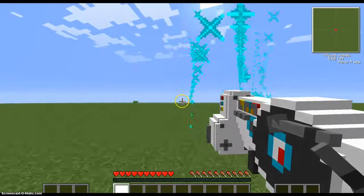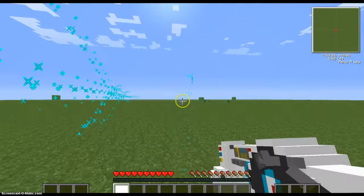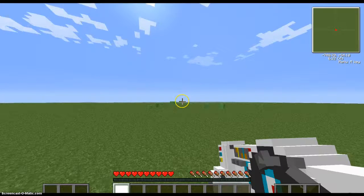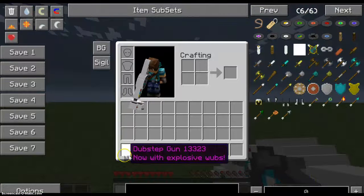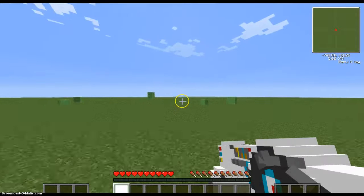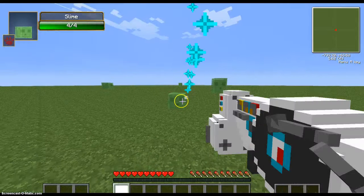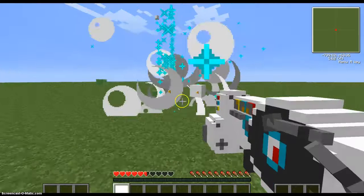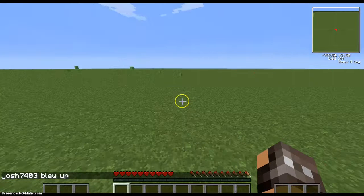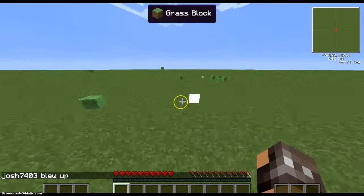It is so awesome. It can kill anything, but you have to be really close to them because these little wub things that come out - they're called wubs, I think - because it says 'now with explosive wubs.' You have to be up close to them and they have to step on these white things. It's so fun. I'm gonna die - yep, I died. It blows you up. It's so fun to play with and mess around with.